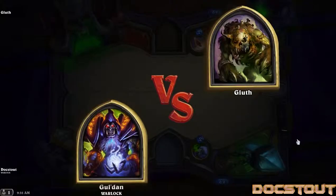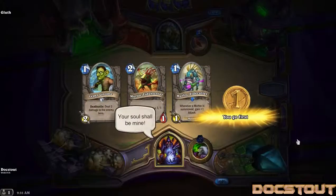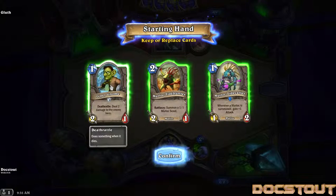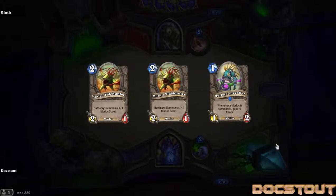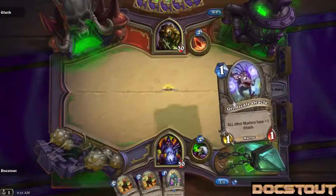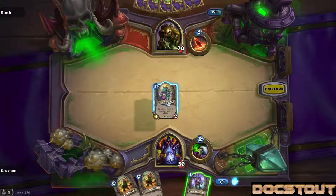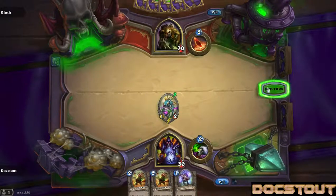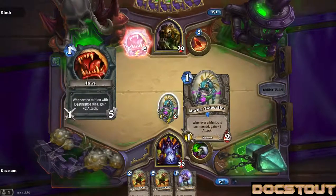Gul'dan versus Gluth! Your soul shall be mine! Let's actually discard the Lepergnome in this situation — see if we can't go all in on the Murloc plan. He starts with 30 health. So we start with the Tidecaller, of course. If you've been watching these videos, you know that I usually start with the Tidecaller because he gets higher power every single time I play a Murloc.